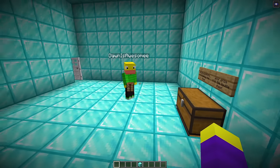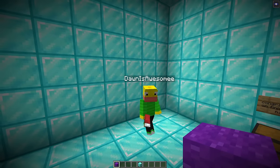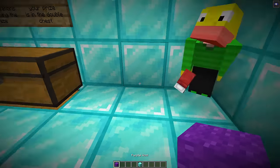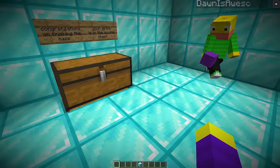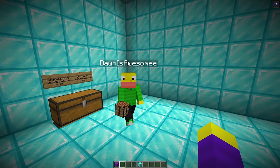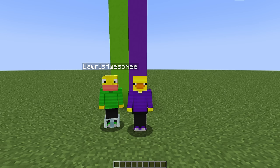Don checks the reward chest and finds purple wool — he's so mad. The speaker says purple is the best color. Don says it's the worst. Then the speaker reveals there's a real prize hidden under that chest: green wool, lime wool, and frog spawn eggs because frogs are Don's favorite animal. Don hates frogs and leaves.